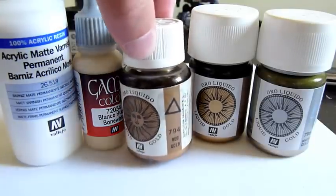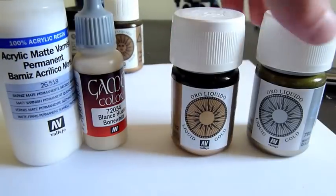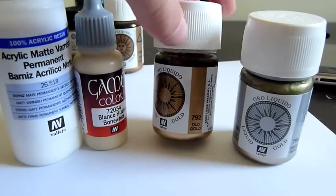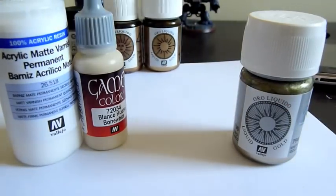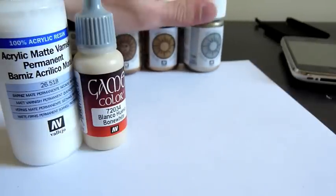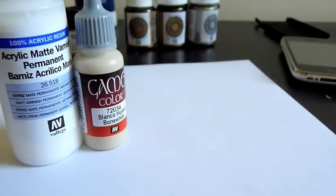So what have I got? Red Gold here. I'll play around — maybe the different types of gold will signify a different rank, I don't know. This is Old Gold, so that's slightly tarnished, and White Gold, so that'd be like highlights and stuff. As I say, really looking forward to these and I'll give you my feedback once I've done it.